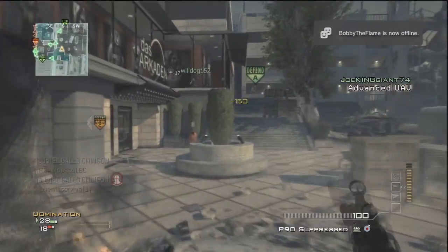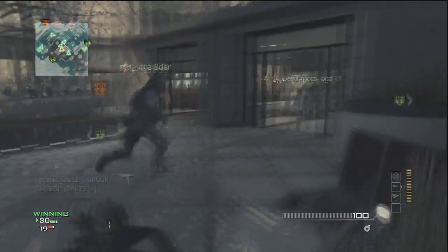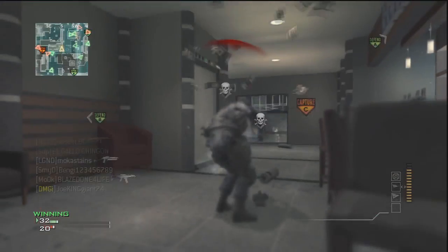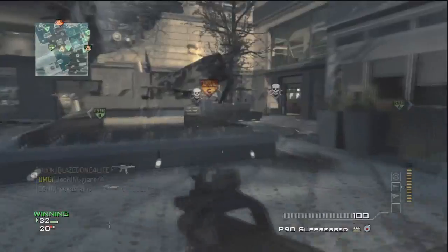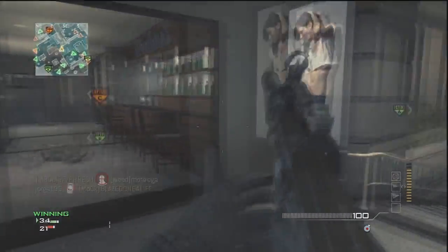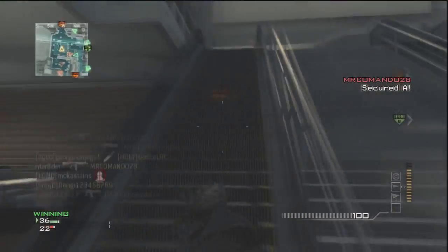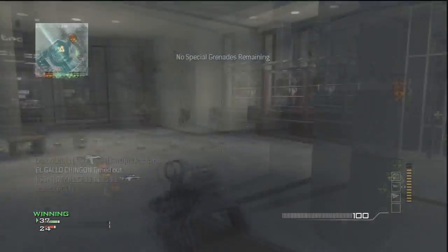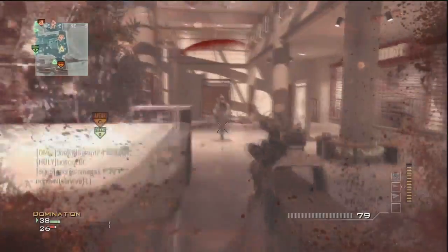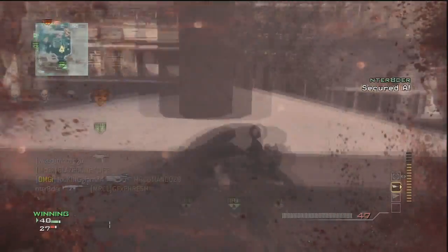It's very useful to use all these perks. When you aim your gun you're gonna be moving faster, there's no stopping, and it's pretty good. With Assassin Pro you're undetectable all the time — they won't be able to see you with advanced UAV, heartbeat sensors, portable radar, thermal, or anything like that. You're completely invisible, except to turrets.